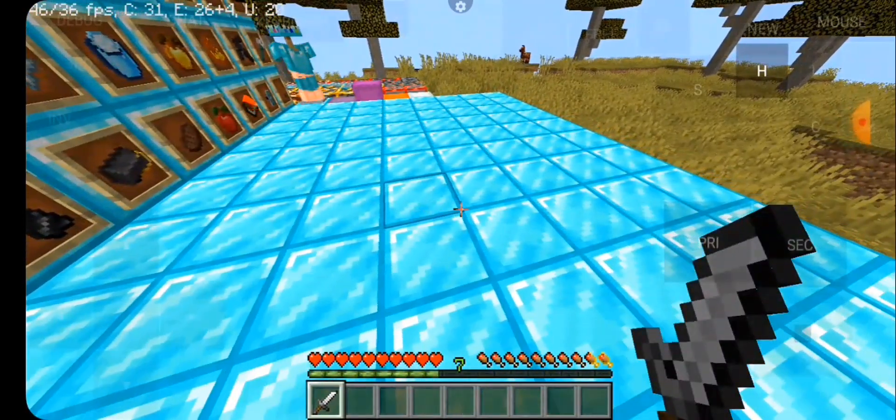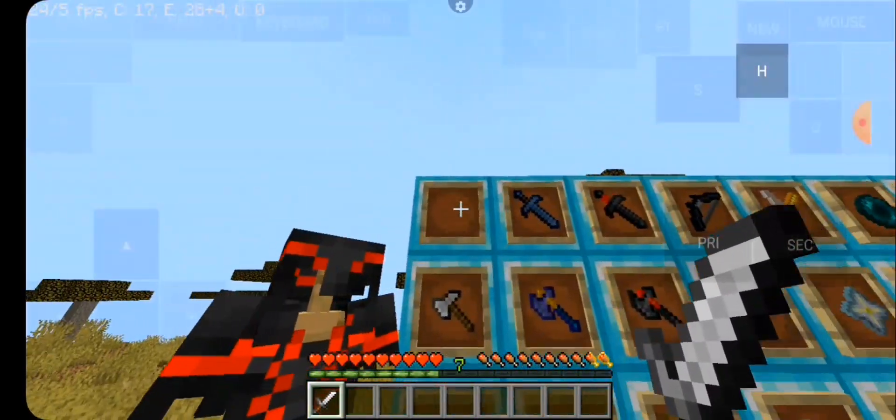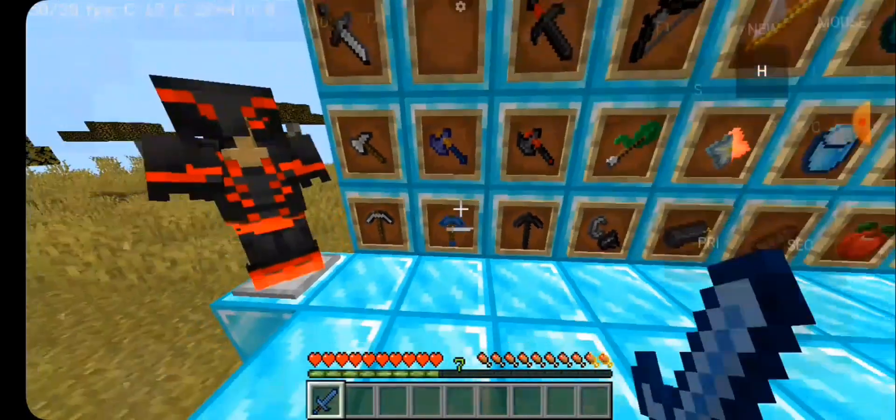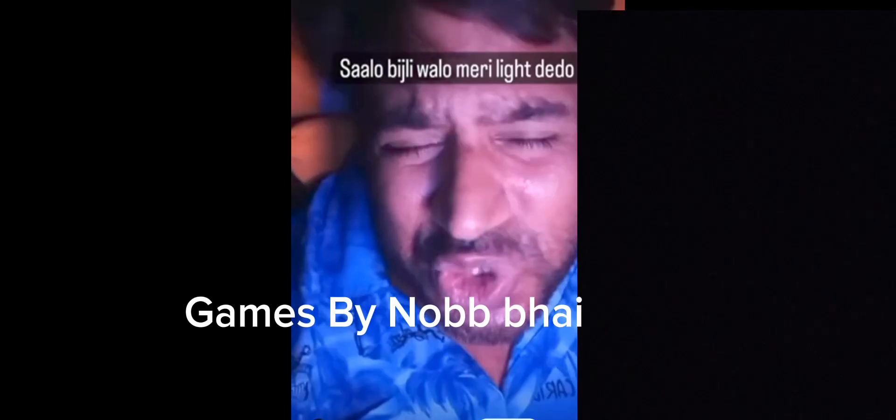we have our iron sword, which is broken. Now we have our texture pack. We have a lot of time. And here is the diamond sword, which is my evil — I will kill you!